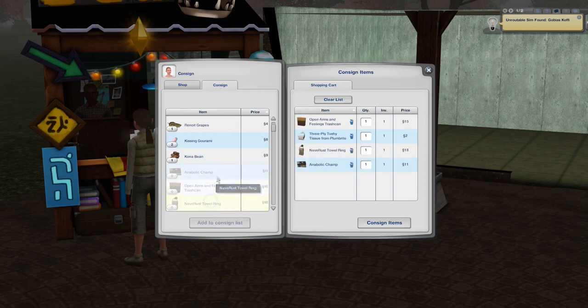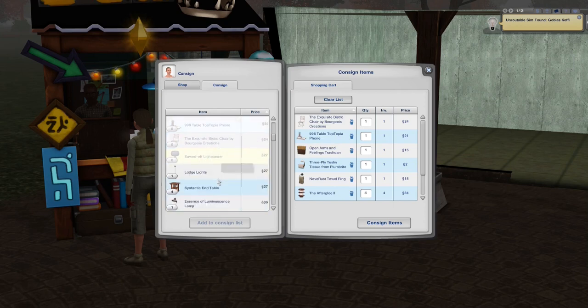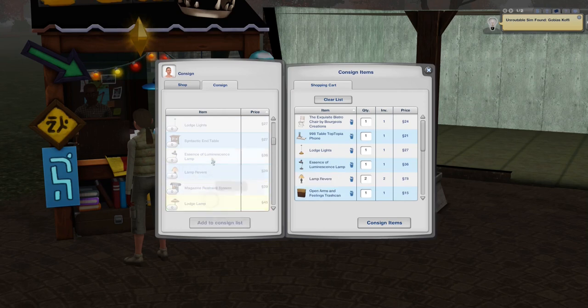I should have had her consign everything first. I want her to keep these items so that when we have money we can use normal lights again. We can use those.